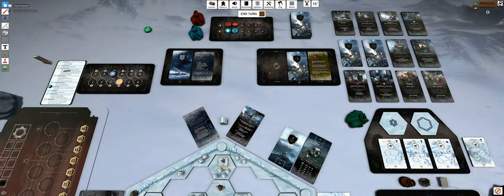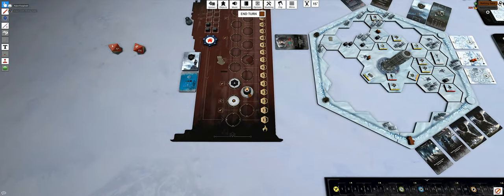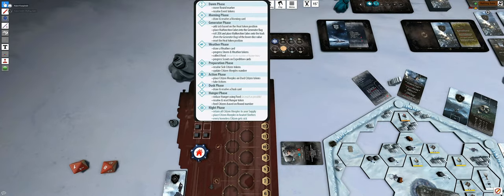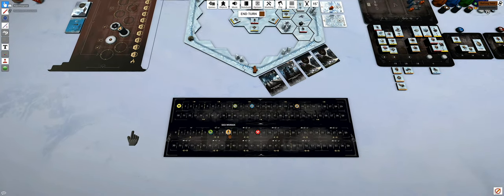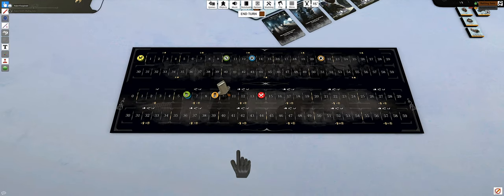Generator phase - first sickness check. You have sickness, and you have to add one sick citizen. When a sickness token crosses the barrier between sections here, where you see a meeple icon, you will have to put a used worker token to your supply in each preparation phase - so when it's here you'll lose one worker from your workforce. The ninth space is still far enough away, but it's a real concern.